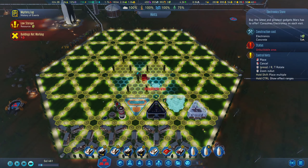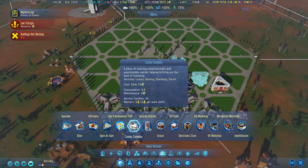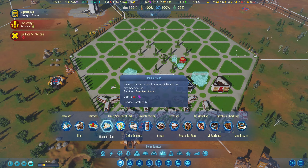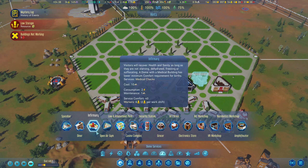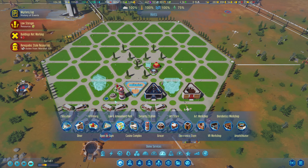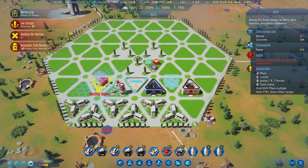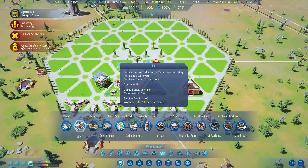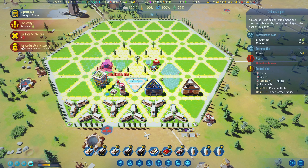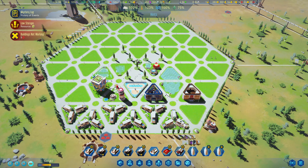Maybe we go for the art store as well. What else? A Logi Amusement Park - definitely add one of those. An open gym - we have one already. We have a place for a diner - maybe go in here. And a space bar seems like a good thing to have. Maybe a casino too. There'll be a lot of buildings going up in here. Hopefully this will help us out.